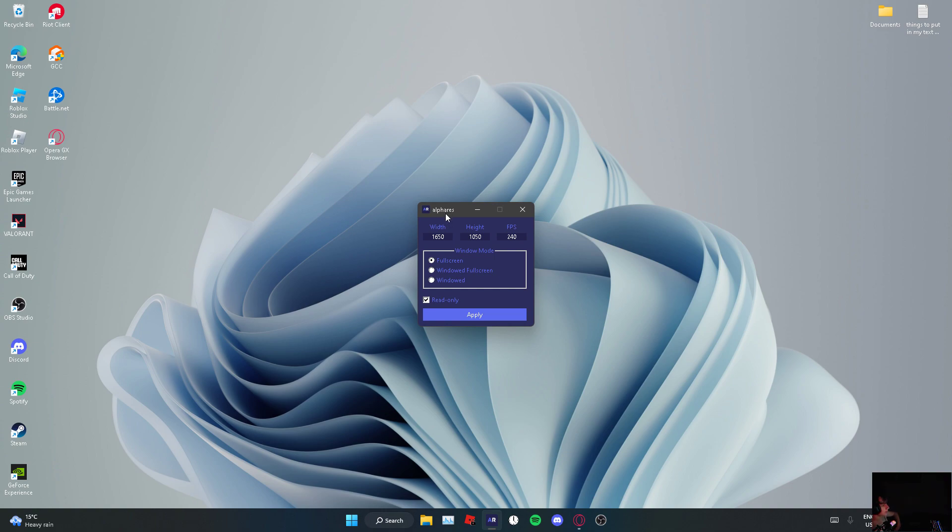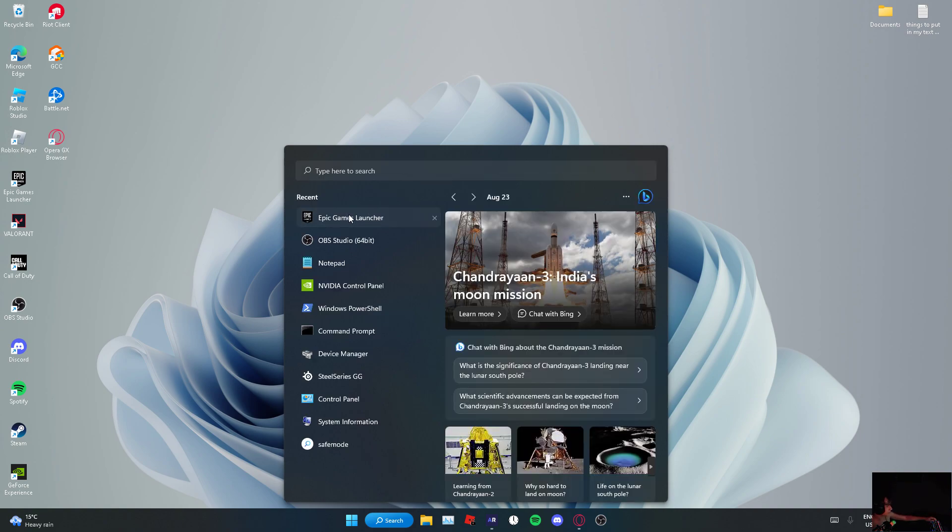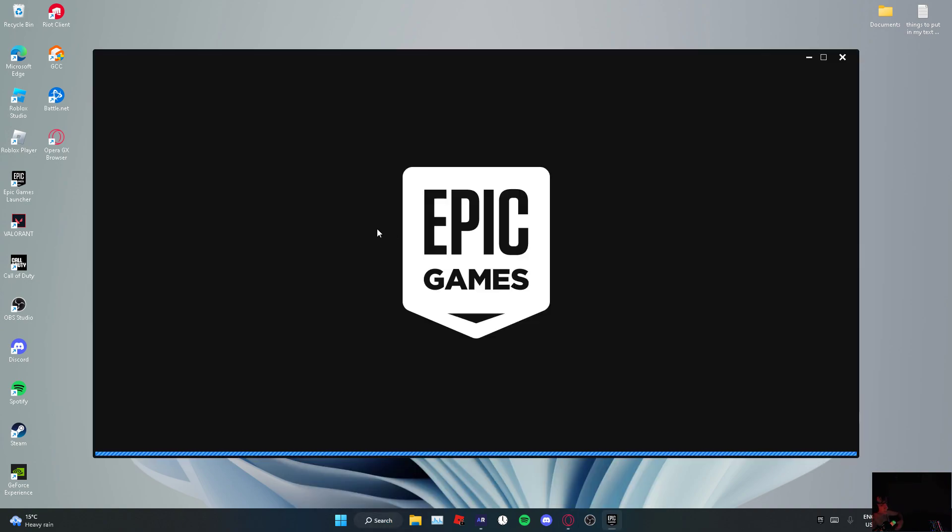All you need to do is download this thing. When you get it, you open it here — you put your stretch res up, put it to full screen, put read only off, and you apply. Then put it back on and boom, it's done. It'll automatically do all those settings in the in-game thing so you don't have to do all that manually.